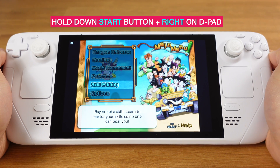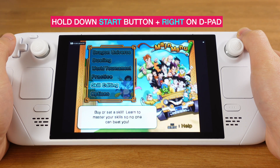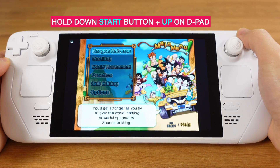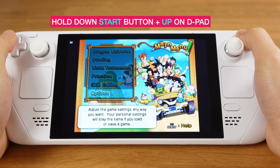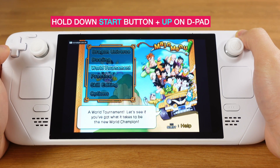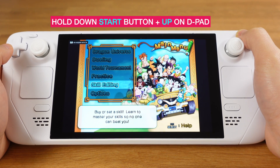You can change the screen ratio at any time during gameplay by pressing down the Start button and then pressing right on the D-pad to cycle between different screen ratios. You can also quickly change the rendering resolution anytime by holding down the Start button and pressing Up on the D-pad. Most PS2 games can be played at three times the resolution. If the game is slow, you can quickly bring the resolution down with this hotkey.